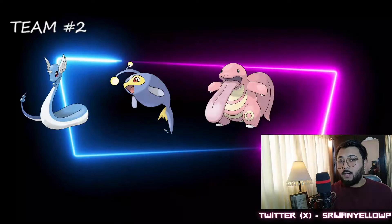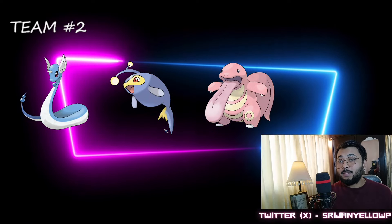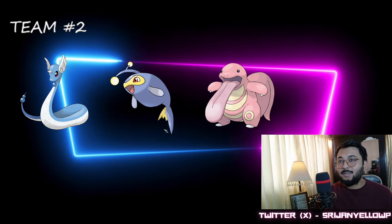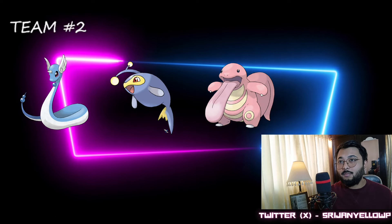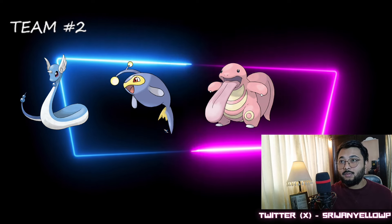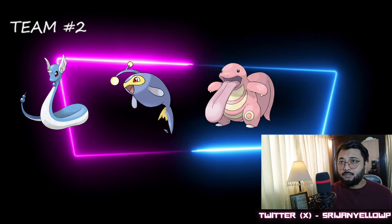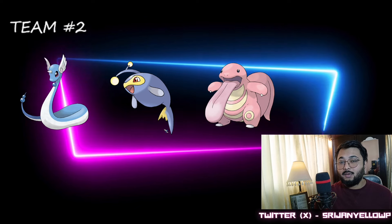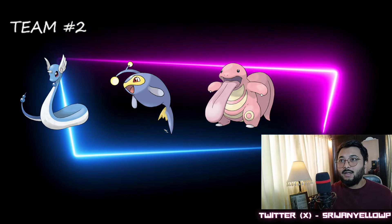Team number two is going to be Shadow Dragonair, Lanturn, and Lickitung. This is a very famous and popular team that a lot of people are using. When you lead Shadow Dragonair, you try your best to win the lead, then align your Pokemon at the back — Lanturn and Lickitung as your bulk powerhouse. This team is going to perform extra well this season.